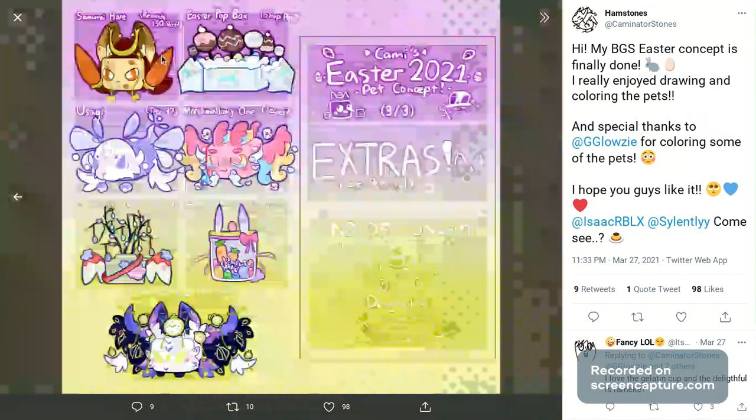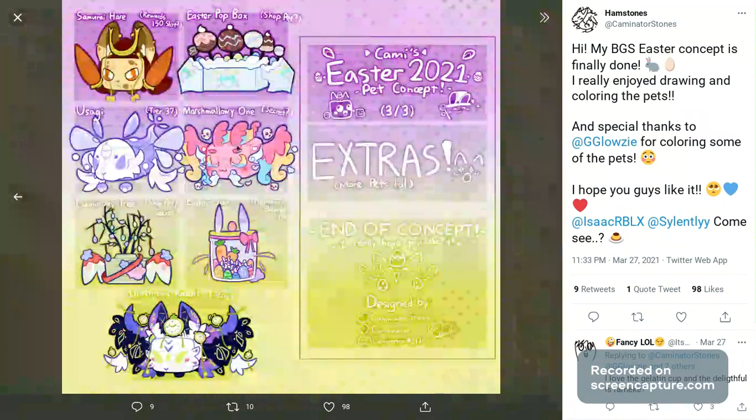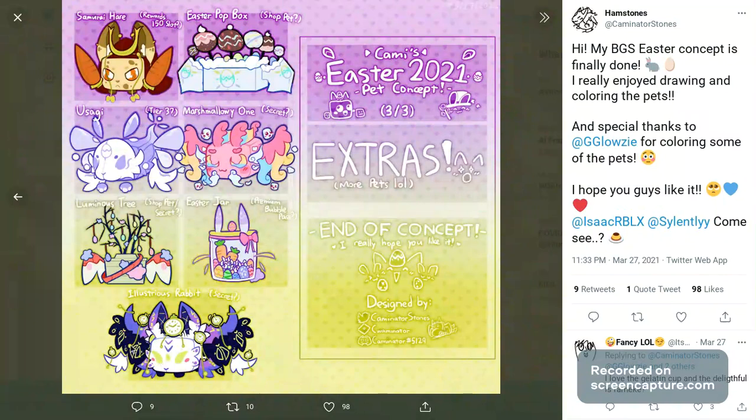Over here we just have a Samurai Hair and Easter Pop Box, which are going to be like the shop and rewards. That could be a tier-three — it already says tier three. Then the Marshmallow — that would be a pretty decent secret pet. The Luminous Tree, I'm not sure about that one. Then the Premium Bubble Pass, the Easter Jar — that would be nice — and then the Loonstrocitus Rabbit. If they could add all of the details, I think that would be a really good secret pet with a lot of design.